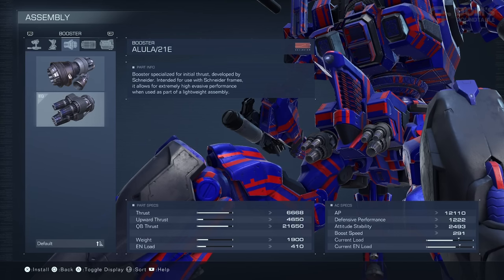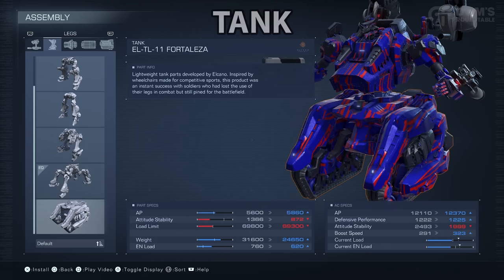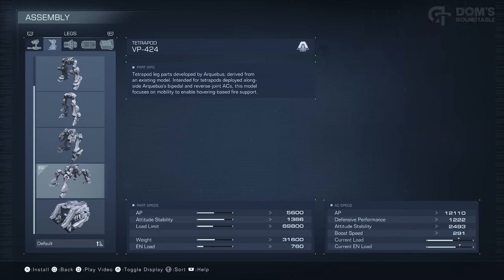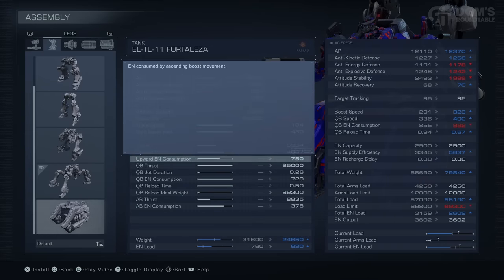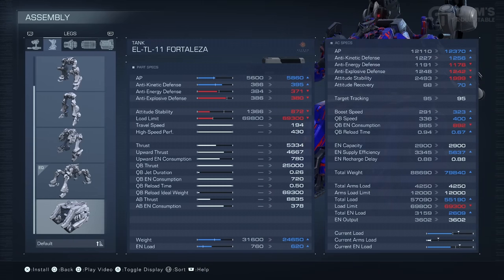That is all of the internal parts covered. So now let's have a look at our legs. In my opinion, the legs have the biggest impact on your playstyle. There are four different types of legs: tank, tetrapod, reverse joint, and bipedal. The biggest anomaly of the four is the tank, as this is the only one with built-in boosters. If you do equip tank legs, it will unequip your booster and use its own internal one. That's why these are the only legs with their own menu options.